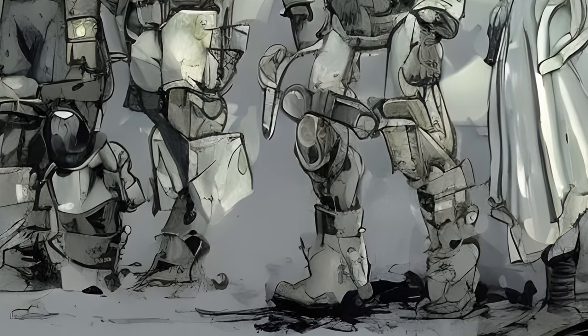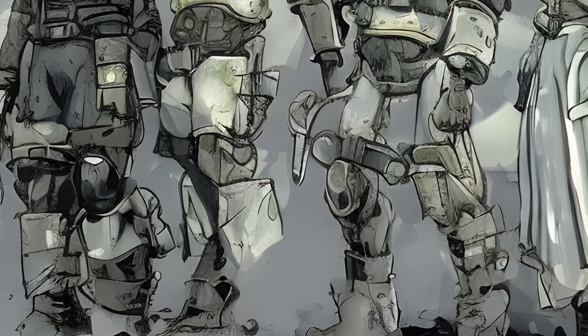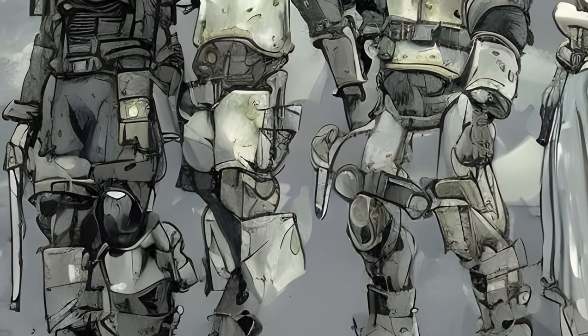The Brotherhood questline begins when the sole survivor encounters Recon Squad Gladius at Cambridge Police Station, and opens up significantly in the second act with the arrival of the Prydwen.